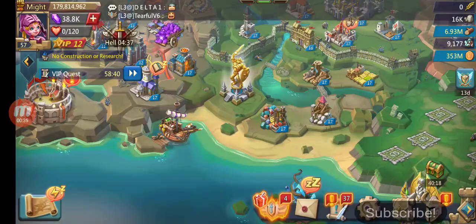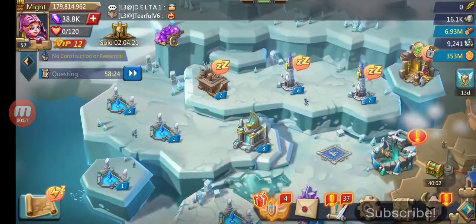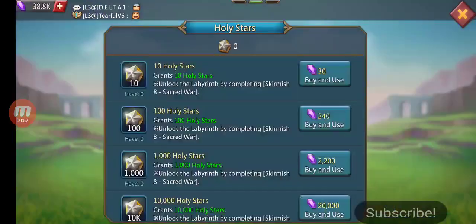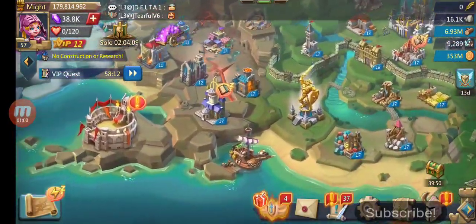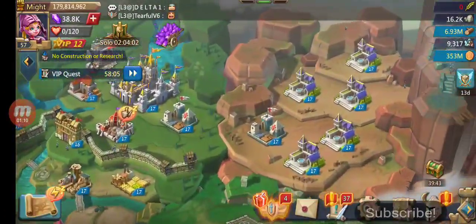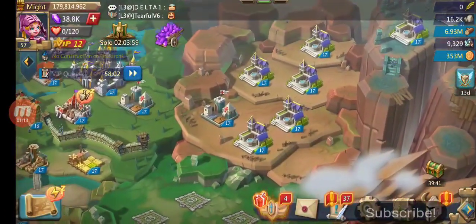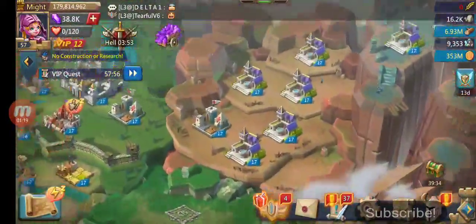It still has 38.8K gems available, some gems in a treasure trove. Familiar billions need some work obviously. The major stuff is pretty much taken care of. Right now the majority is two infirmaries, the rest are manors and barracks in case you want to train troops — whatever you want to do.